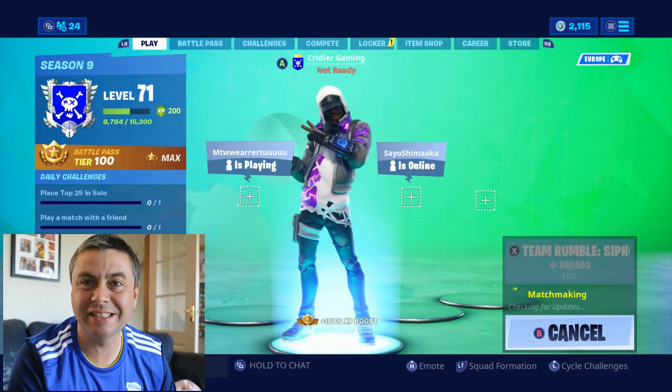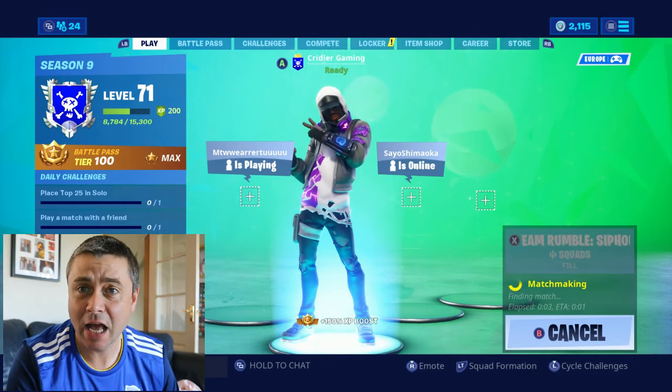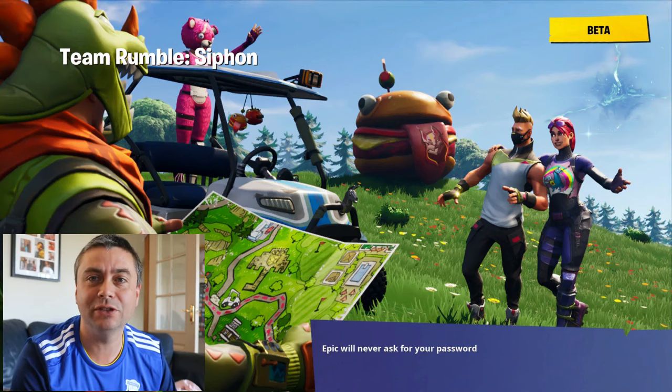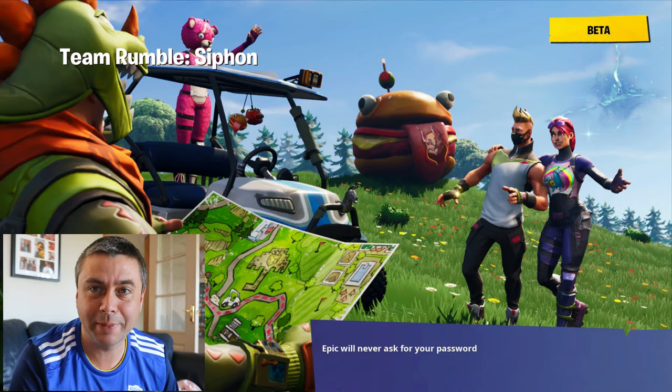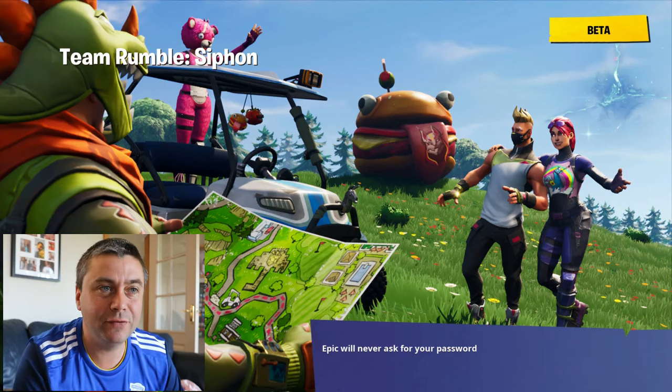Hi gamers, welcome to Criddler Gaming. We've got six Thought Bites to show you today and we're going to get them as fast as we can. You do need the Stratus Outfit skin that's on the screen now, which you'll need to unlock on the Battle Pass. There's also one where you need help with a friend, so I'll put that one on the video at the end, even though I recorded it first.